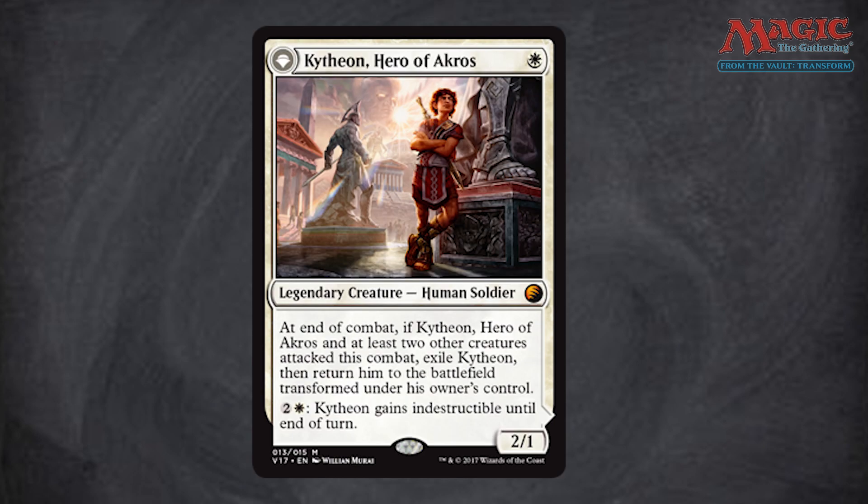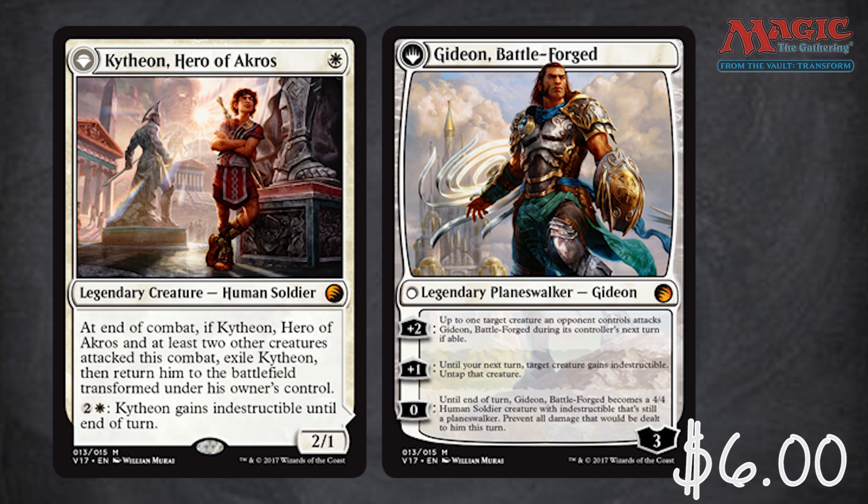After that we have another one of the legendary flip planeswalker creatures and that's Kytheon, Hero of Akros. He is six dollars and he flips into the Gideon Battleforged planeswalker. These planeswalkers are pretty cool — some of them are fairly powerful.